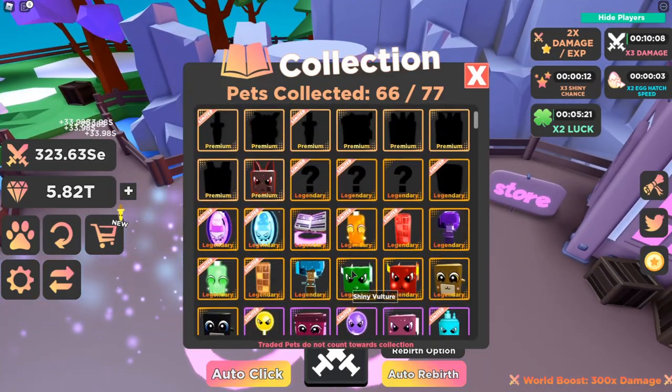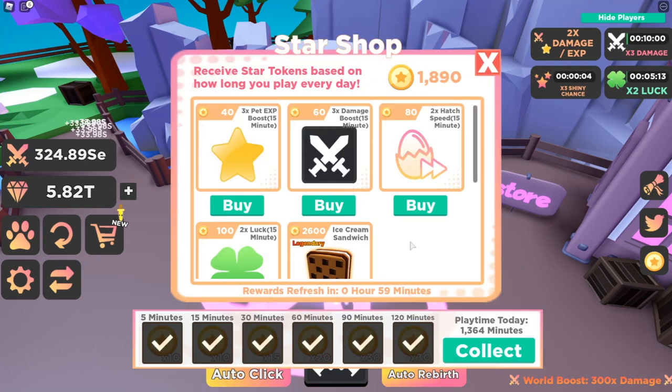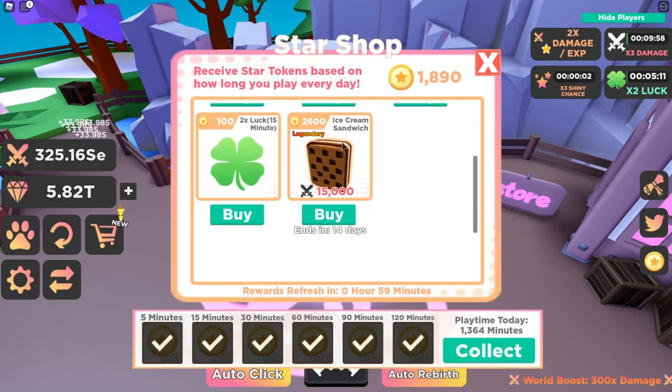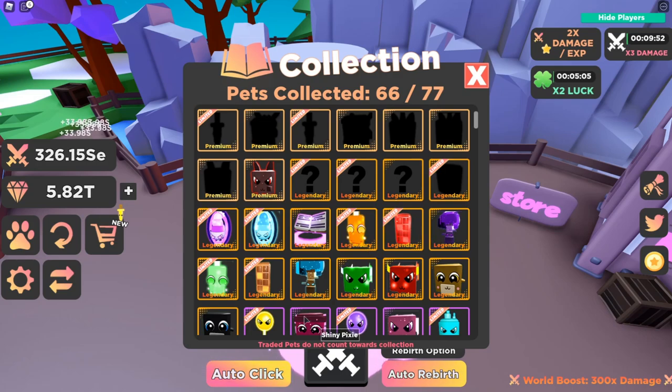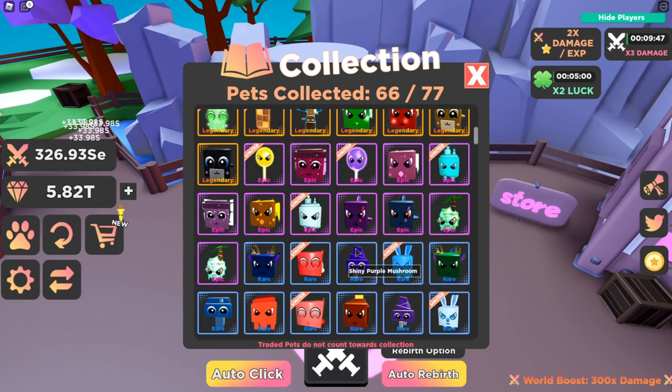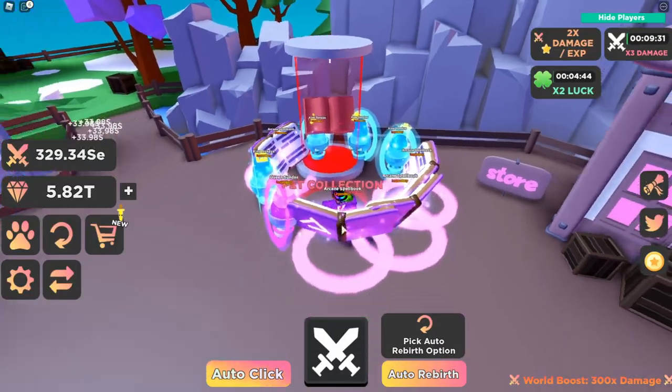On the pet collection altar leaderboard I'm doing well too — I have almost all of these pets except some of the secret ones and the ice cream sandwich in the star shop, which costs 2,600 and I have quite a bit to go on that one. Traded pets do not count towards collections — you have to actually hatch them. I have 66 out of 77, and I probably won't buy many more premium pets.